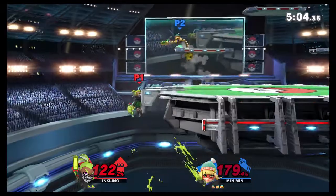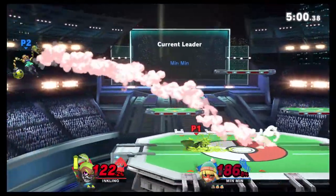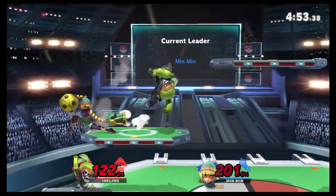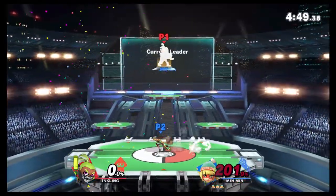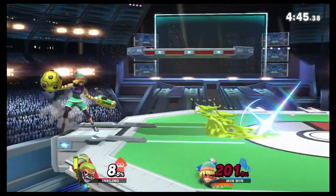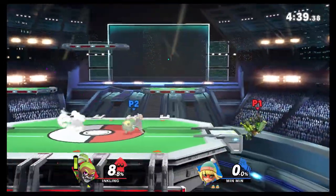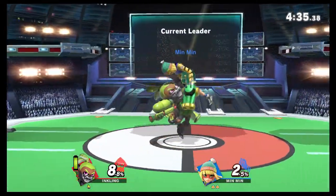Inkling is really struggling to kill me, which is awesome. As I'm approaching the ledge you can see how I use the stick to throw out that punch just to cover my landing. That is something very similar to Dedede's game, where you want to throw out a Gordo first so you can land safely. The enemy has a lot more jumps than Min Min does, but it's a similar concept.